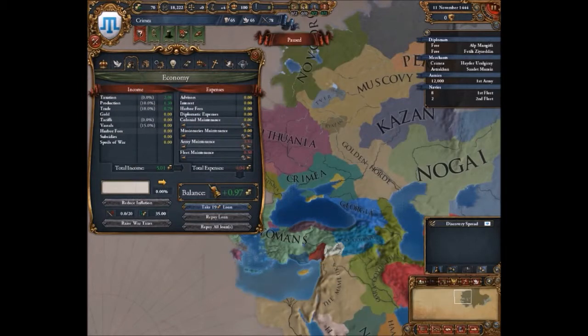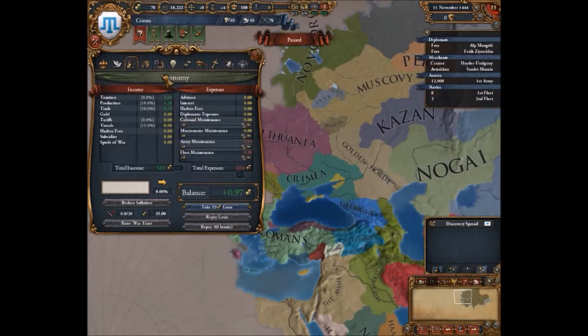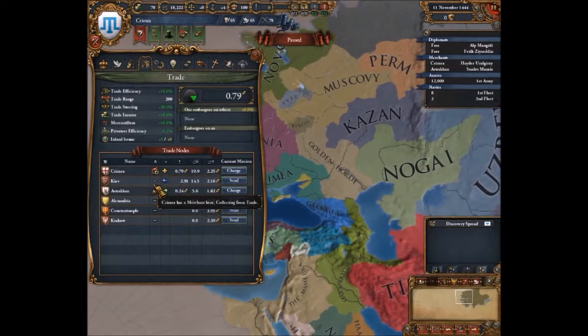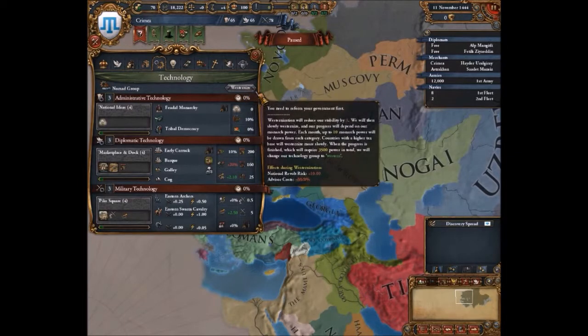Economy is pretty much self-explanatory — you handle your maintenance, how much money you're making, and what your inflation is at. Trade is where you can send your merchants. Technology is straightforward and tells you what you unlock next time you advance. Much easier than in Crusader Kings. It also tells you your technology group — I'm in the Nomad group, which means technologies cost 175% of normal and reduces monthly power by one. I have the option to westernize later on.